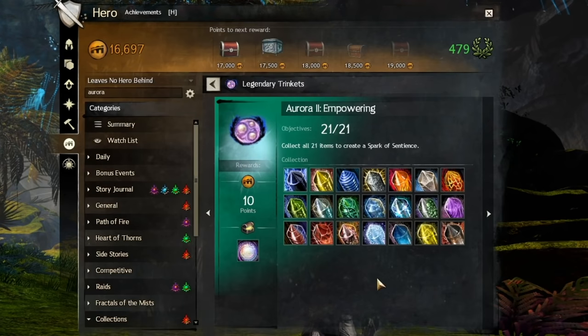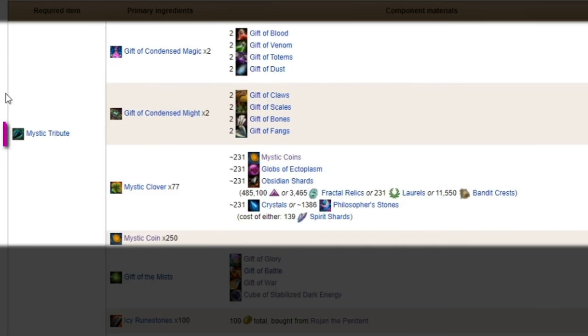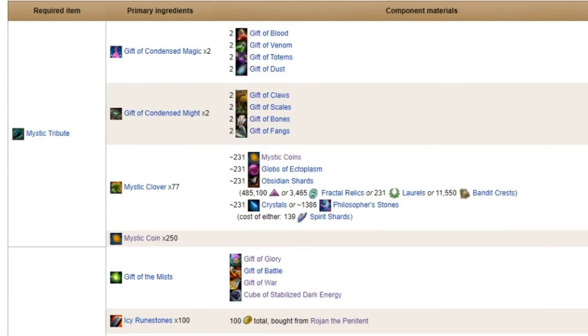This part will take significantly less time than anything you've done up to this point. I wonder how many of you made it this far. Forging time! The first item we need is a Mystic Tribute — used in many legendary crafts, this is just a mountain of materials that you can save up or buy and then forge together.